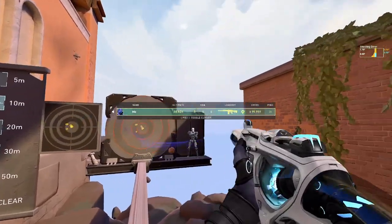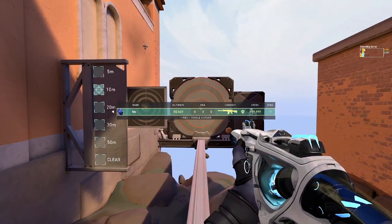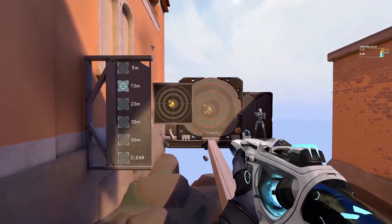Looking at our weapon inaccuracy graph, yellow bars represent inaccuracy from firing too quickly, and blue bars represent inaccuracy from movement penalties.